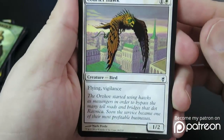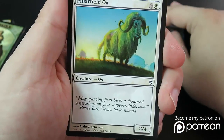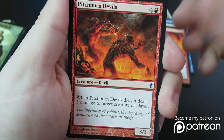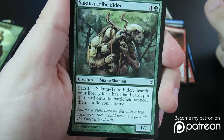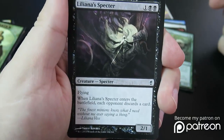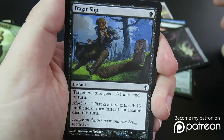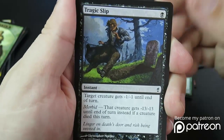Courier Hawk — one-two with Vigilance and Flying. Enclave Elite with Multi-Kicker and Island Walk. Pilfered Ox, a two-four. Power of Fire. Pitchburn Devils — when it dies, it deals 3 damage to target creature or player. Sakura-Tribe Elder — wonderful mana fixing, somebody I really like in draft. Liliana of the Veil — the double black here makes this one a little bit tough to play. I like it in one-versus-one; it's designed for multiplayer, but it brings a lot of hate to you. Tragic Slip — another really good removal card, especially in multiplayer. It's very easy to get that morbid triggered, and the minus thirteen kills pretty much everything in the environment.